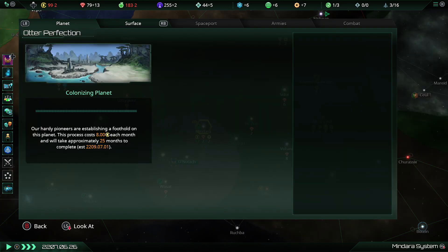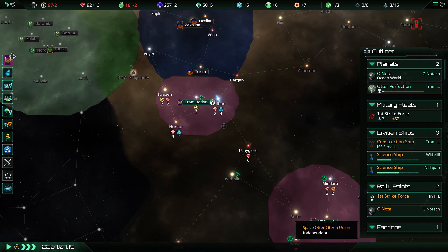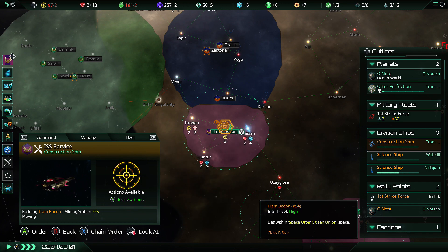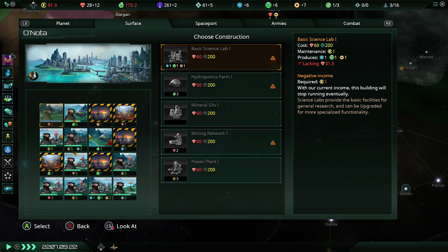Colonization is now underway of Otter Perfection. That is going to eat energy for a while — two whole years of energy being eaten — but the deficit isn't so bad. Better and better, little construction ship, get down that mining station. That will slow the deficit down because that's an energy mining station right there. In fact we've almost got a new otter coming in — we do need to get a mineral mine down too.